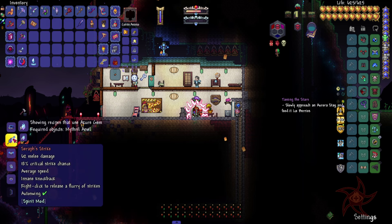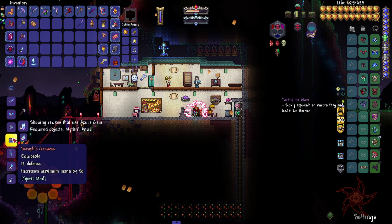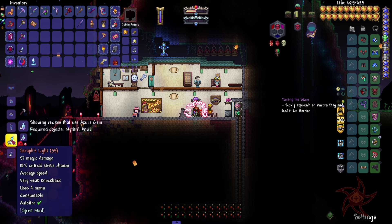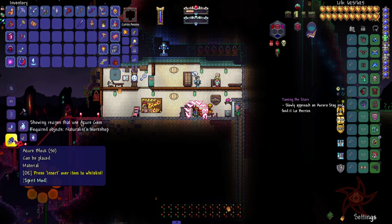Let's see what we can use those for. Seraph's Strike, Seraph's Breastplate, Crown and Greaves, Bow. Really, the Consumable Magic. Huh, interesting. And then Azure Blocks.